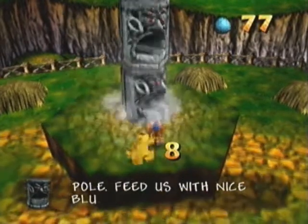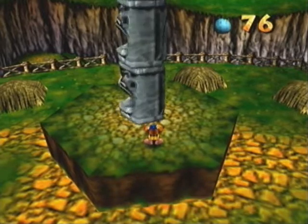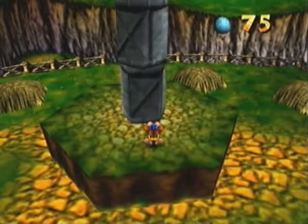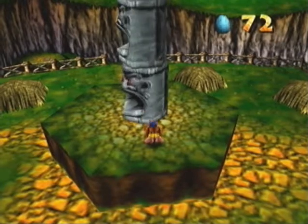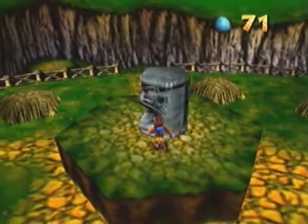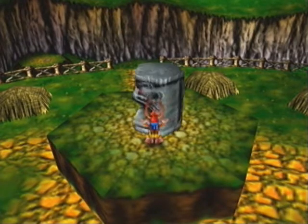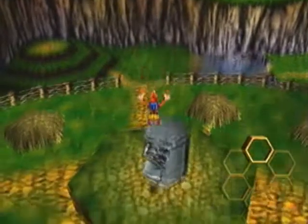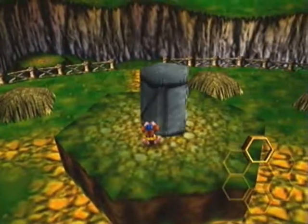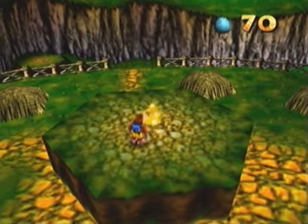I wonder if Mumbo's pissed about us destroying his totem pole. I'm going to show you guys one thing here real quick - before you get rid of the last totem head, you gotta jump on top of that stuff, like I'm about to do. Jump on top of that and grab this honeycomb piece. There we go - we're on the road to extra health, and now we're on the road to completing the level.